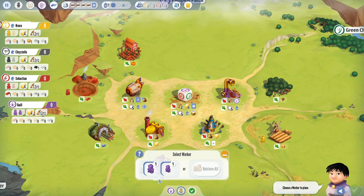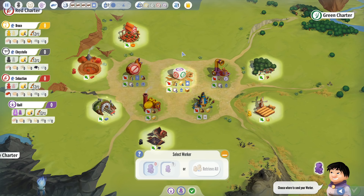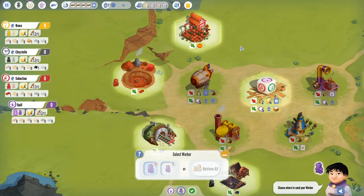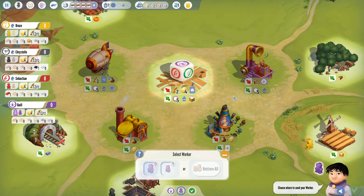Everyone's got two workers. You take your action by placing your worker on a building. If I select one, it'll highlight all the buildings where I can currently play because I meet the various cost requirements. The basic buildings — of which each charter has one — are very simple. Playing on the pumpkin patch gets a pumpkin; clay pit gets a brick; metal, coal, grain, wood from the others.